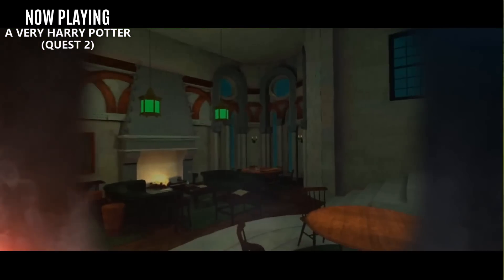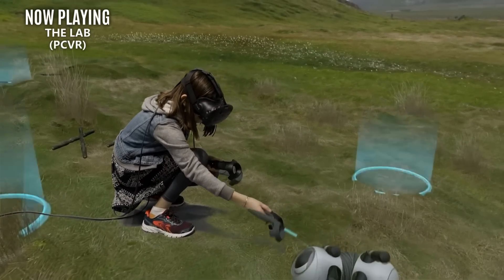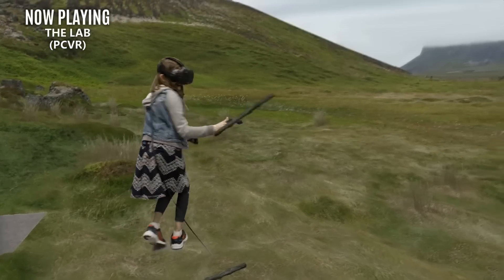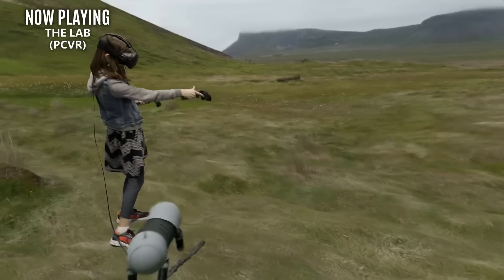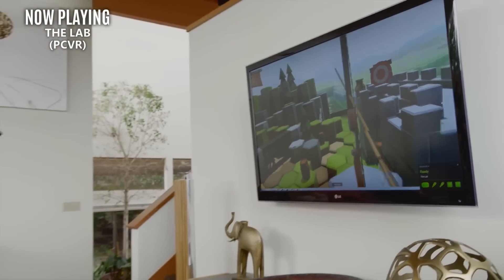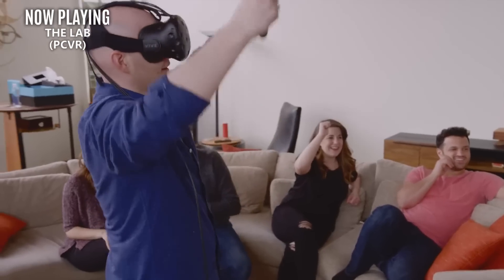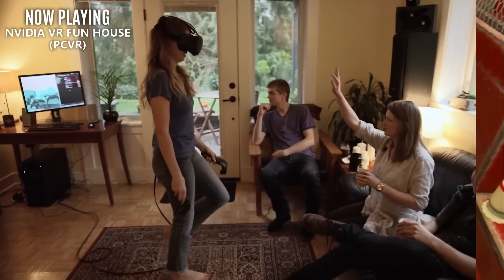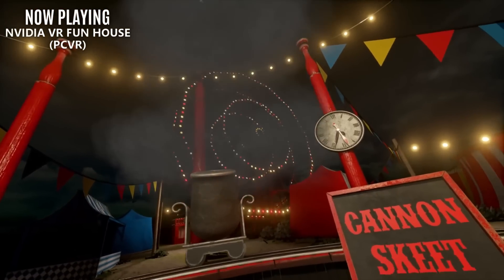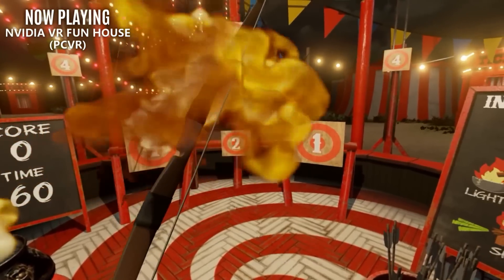Moving into the next genre, we have some minigames. The Lab from Valve is just so much better — it's not just one minigame but a whole collection of them. There's an excellent archery-based wave shooter, you get to pet a robot dog and see some cool environments, you'll meet Gladys up close and personal, and I really enjoy the spaceship shooter, but there are more minigames than the ones I just named. If you have access to PC VR and you've never tried The Lab, you are truly missing out. Now another fun collection of minigames is the NVIDIA VR Funhouse. It's basically like being at a carnival experience, and it does a great job of simulating physics and is a decent way to showcase VR, but it's not as good as The Lab.